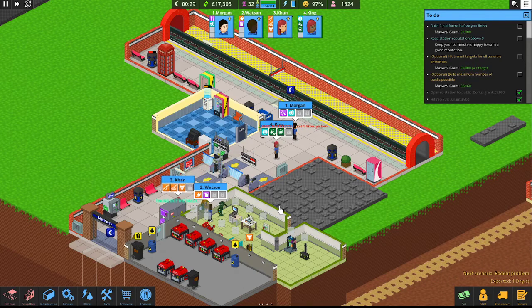Hello everyone and welcome back to Tooth and Scrubs Gaming. Thank you so much for joining me today in Overcrowd, a Commute-Em-Up. We're back and we're going to be building the best subway station we can build. If you haven't checked out any of the previous episodes, go back and check them out now — they're popping up on your screen.